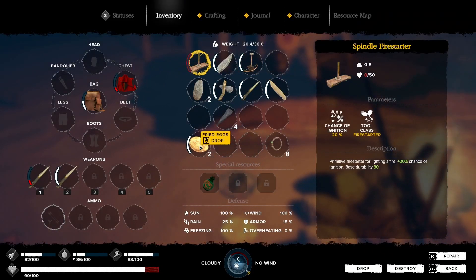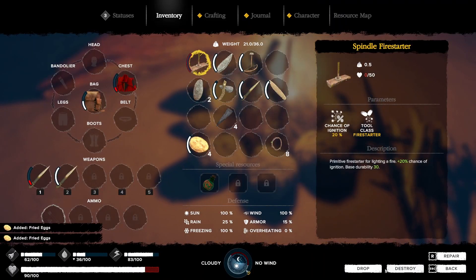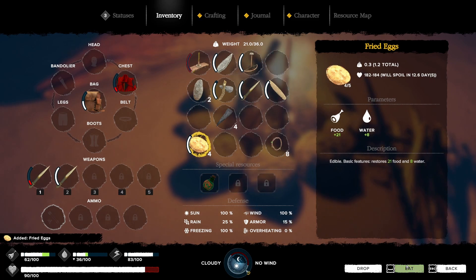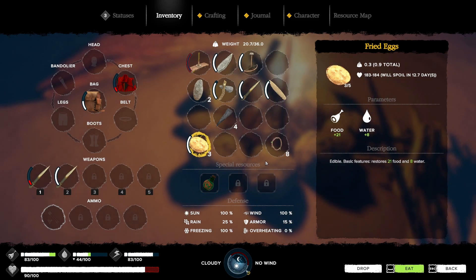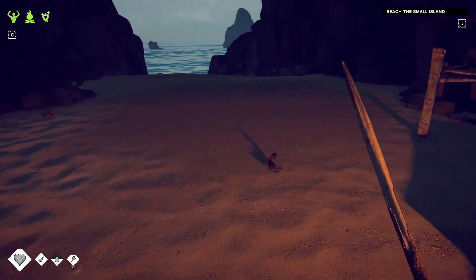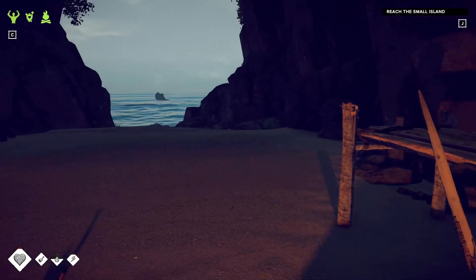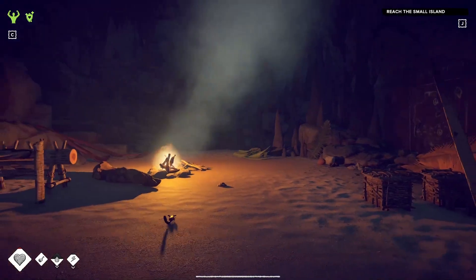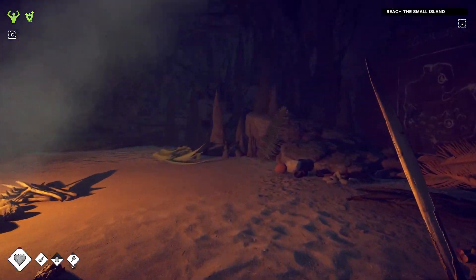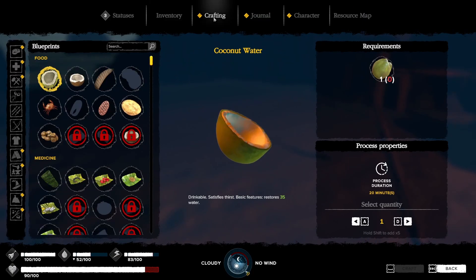I'm dropping. I need to eat. Space bar. Cool, that gives us a little water as well. I don't know what we're going to use these things for. I want to make that water collector. We need a fired pot. What do I craft to get a fired pot?